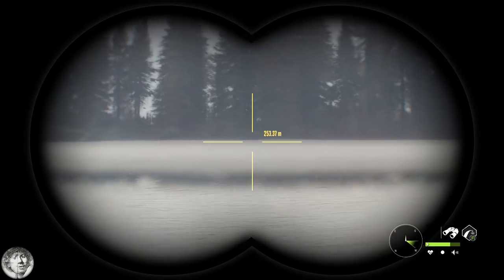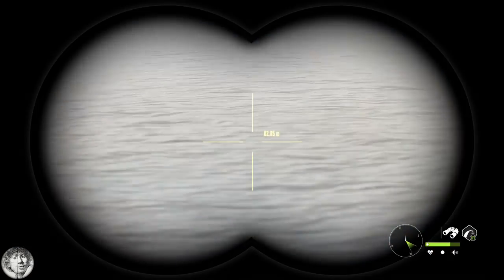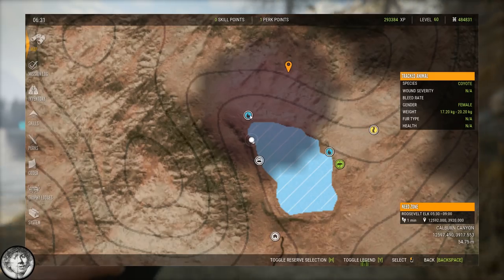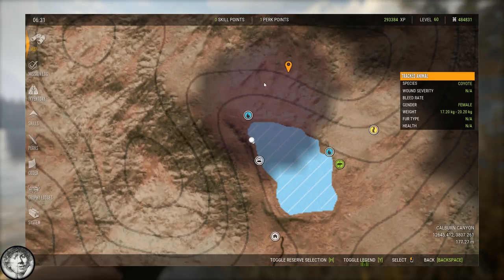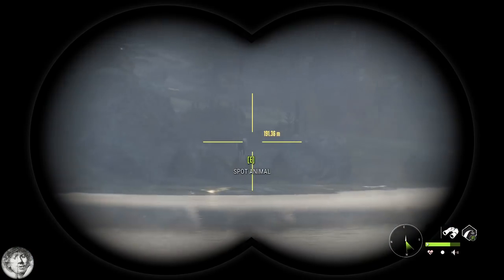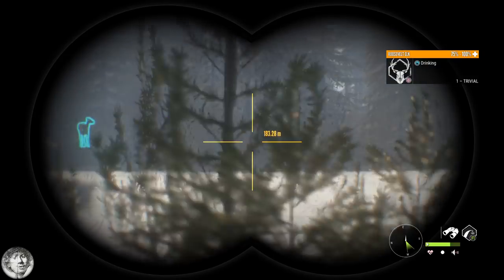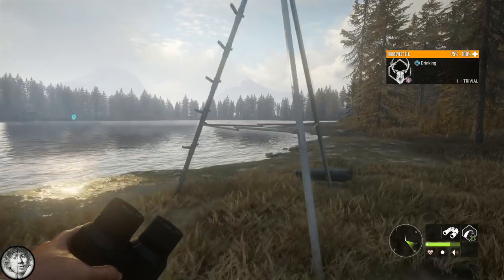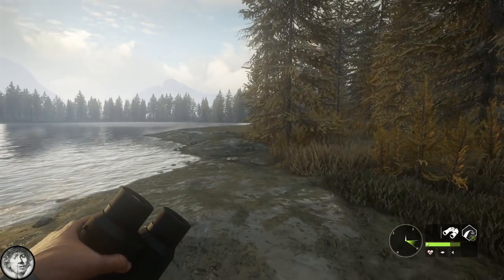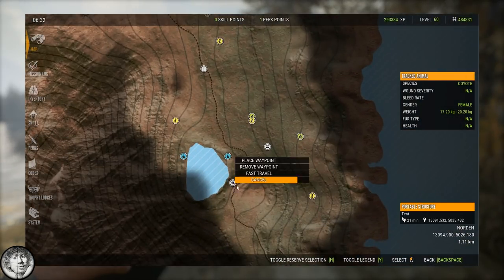That 25% pressure reduction is only if you are in these tripods or tree stands, so that is something to think about. Some have already said it might be too powerful, but I think it's absolutely necessary if they want these tree stands to work — because you're not going to sit in a tree stand or on a tripod, kill three animals, lose your zone, and have no animals next time. So it's a good thing they nerfed the hunting pressure, but it will mean we will kill more animals with ease.